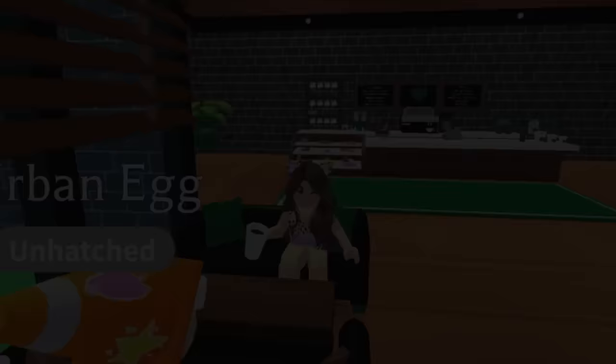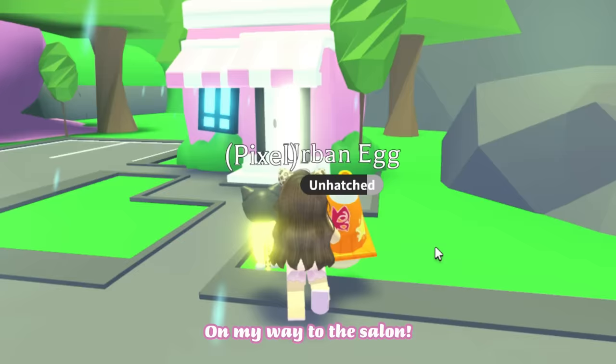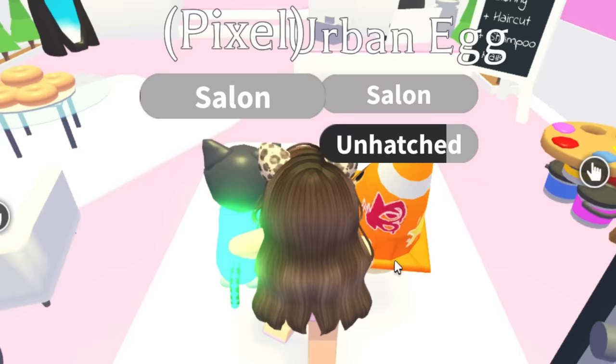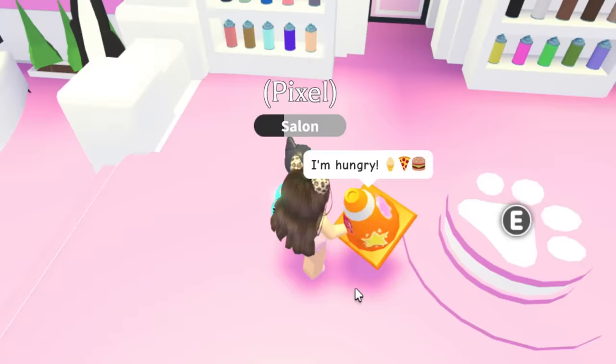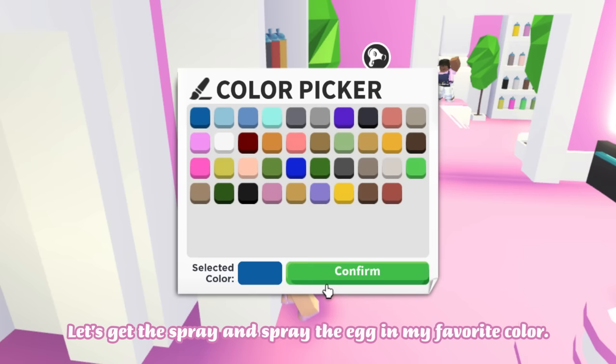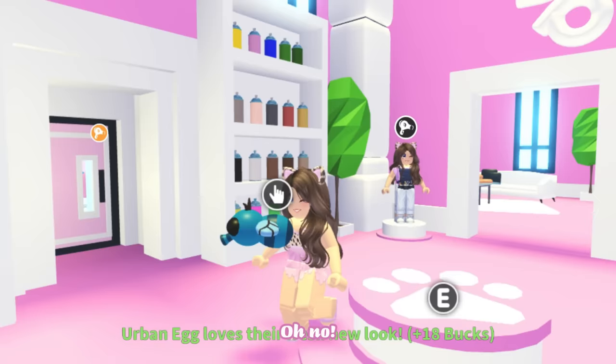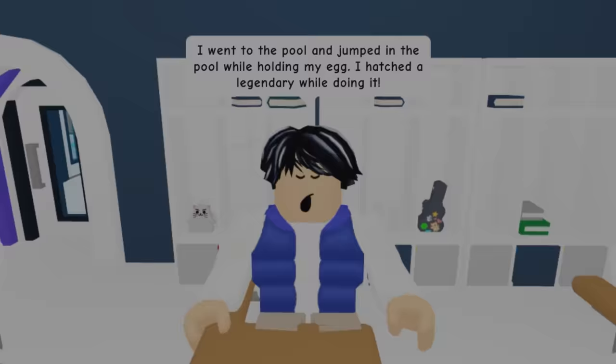One suggestion: hatch your legendary while at the salon — put it in the middle and spray the egg with your favorite color. That sounds like a plan! I'm going to try this on my way to the salon. Hopefully this is going to work for me. Let's get the spray and spray the egg in my favorite color. It's so pink right now — I don't like pink, I prefer blue.